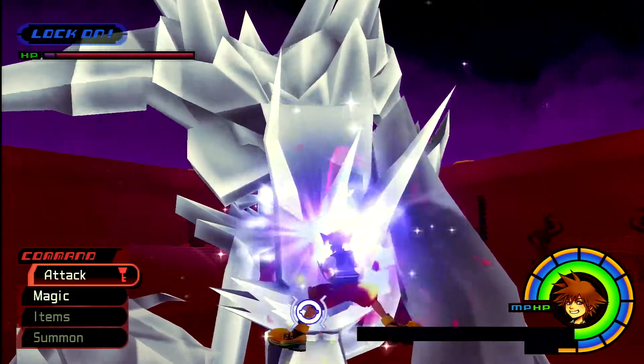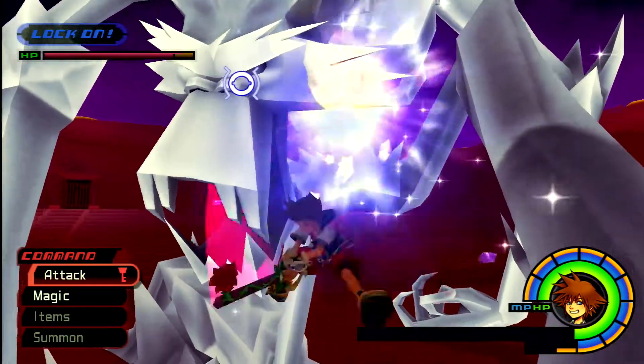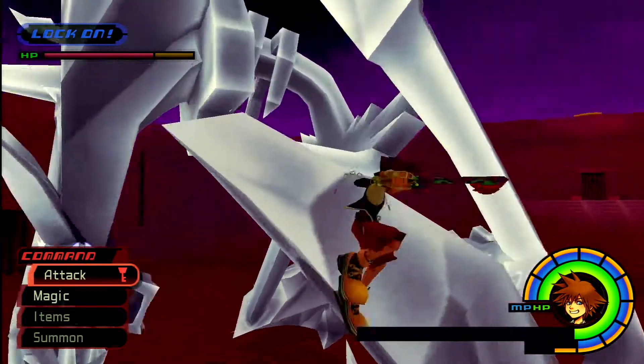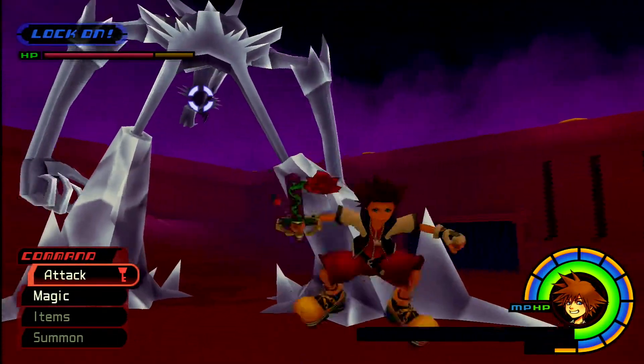Once he goes down, you just have to hit him. This is where you can do a lot of damage. Air Combo Plus is pretty good right here, so you can get a few more hits in.